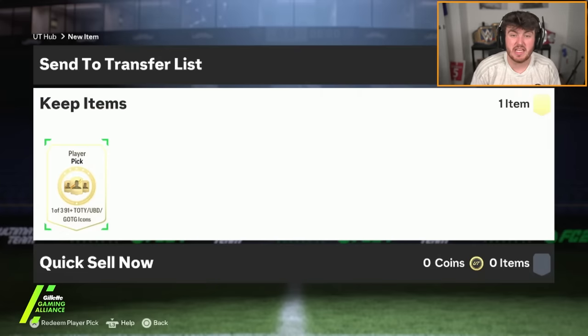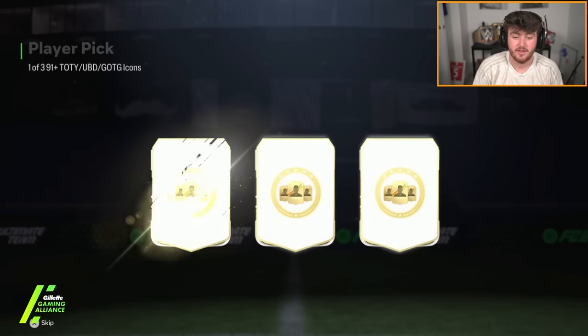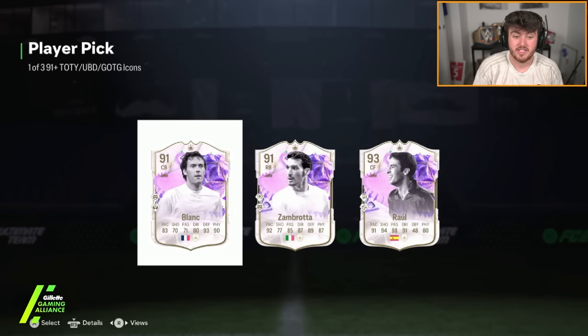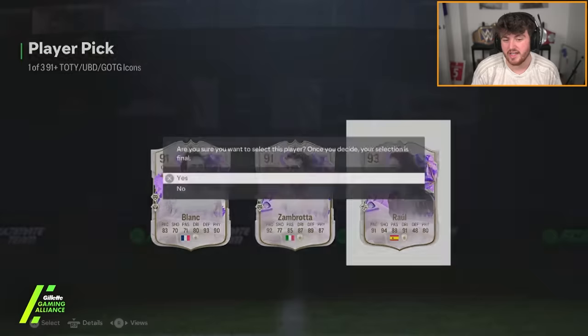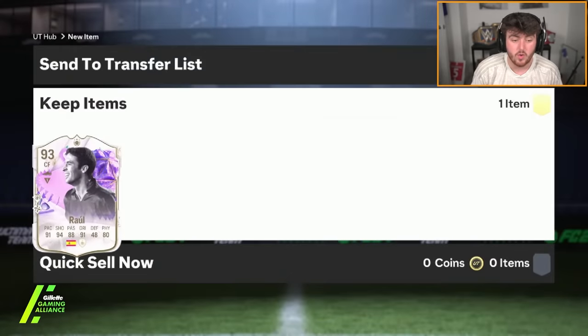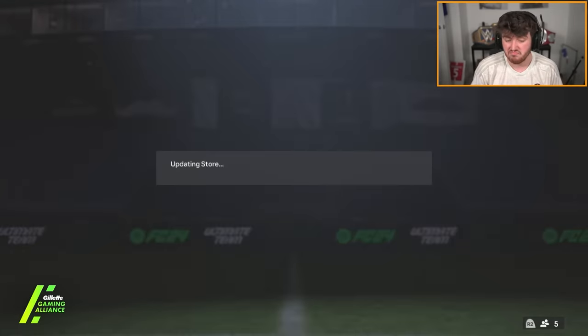Nathan's second pick — he got Haji in the first one. Let's see what we get in pick number two. Zambrata is genuinely really good still. I don't think he gets into Nathan's team because Nathan's got Kyle Walker — teams at this stage of the game are insane. But Zambrata is genuinely good. At this stage he's not really getting into many people's teams, so Raul is the pick there for the fodder. But it's not bad.